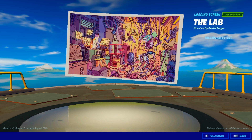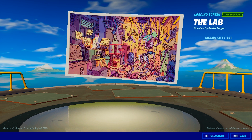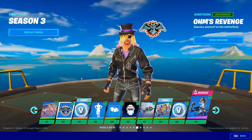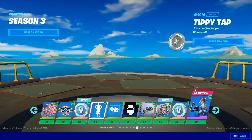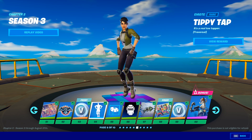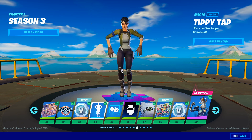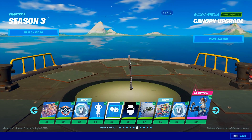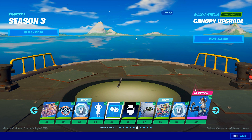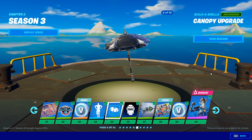This reminds me of like Aristocats! This is a skin in Fortnite — the Mecha Kitty set. Oh my goodness. An emoticon, more V-Bucks. Tippy Tap — is it traversal? Wow, this is a traversal emote — that is great, very very cool. The canopy upgrade — so this is like the brain of the umbrella, the canopy itself. That kind of reminds me of a turtle shell.